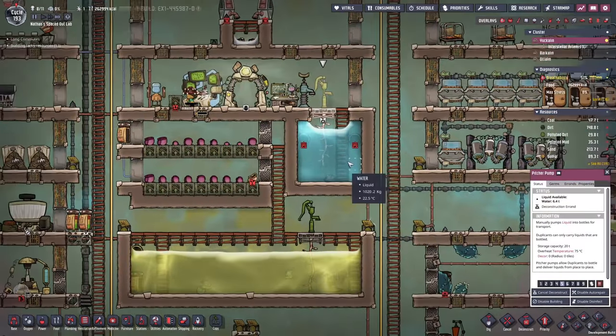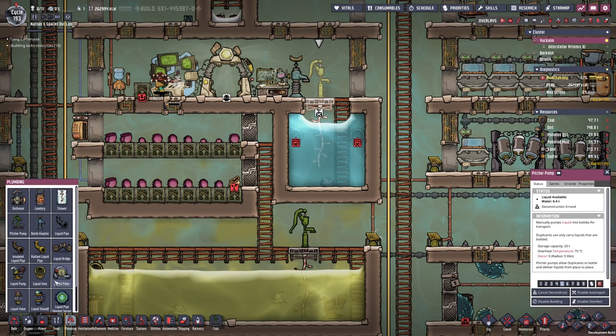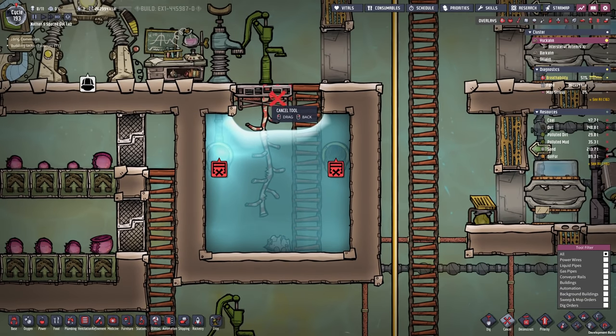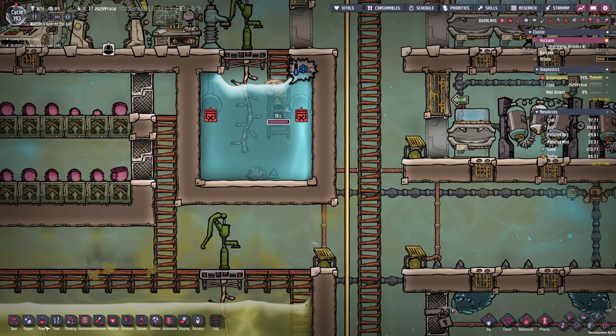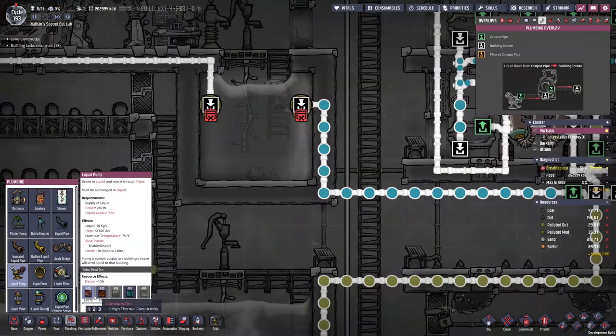We can actually already prepare it. All I need is to remove this pitcher pump unless I'm actually able to place the liquid pump here — no, this is in the way. Maybe we're not gonna do that, but we're gonna take apart this — I think that is more reasonable. Now we should still be able to pick everything up. But we can also place down a pump. How are we gonna route this? I'm actually gonna hijack this pipe right here.